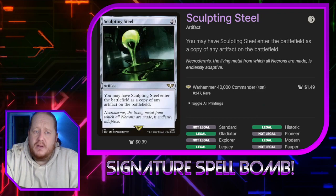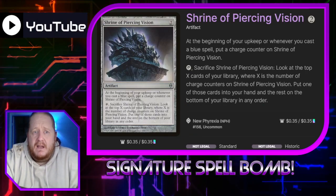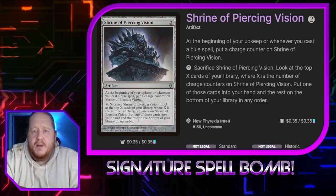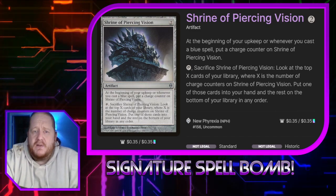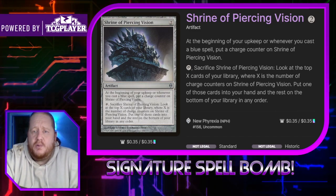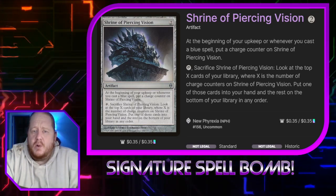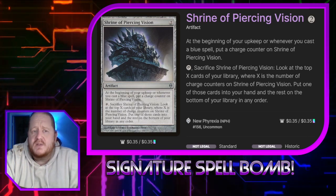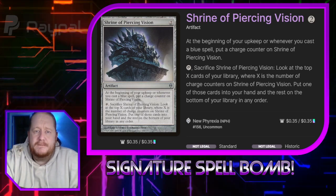Sculpting Steel can become a copy of any other artifact on the battlefield, which is nice. Saheeli's Directive costs two — at the beginning of our upkeep or whenever we cast a blue spell, we put a charge counter on it. We tap and sacrifice it to look at the top X cards of our library where X is the number of charge counters, put one into our hand and the rest on the bottom. This is just another tutor. It does what Karn's middle ability does, but because we don't have to spend mana to do it, it's a little bit better.